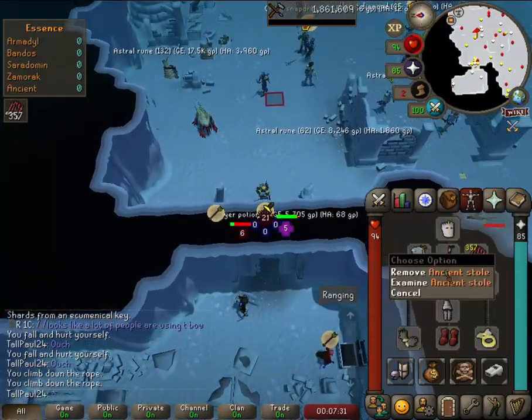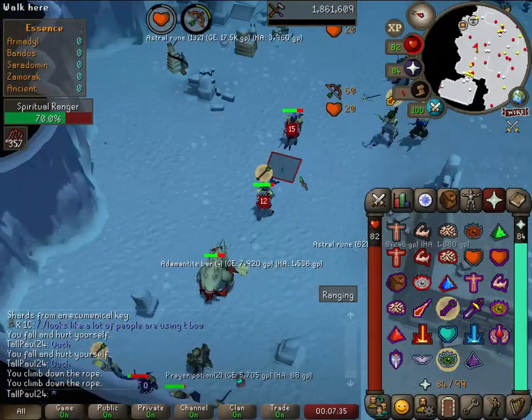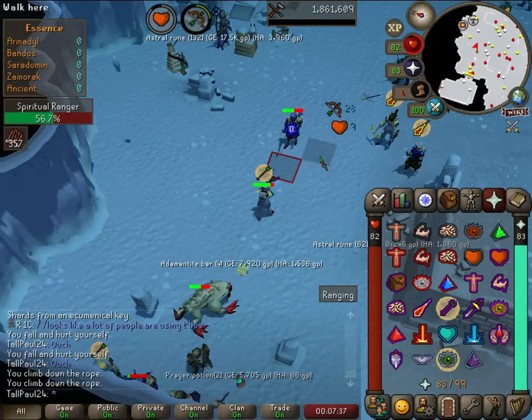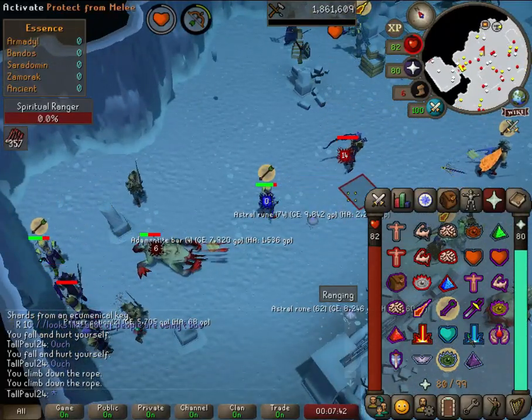Make sure you have your Ancient Stole equipped so you don't get the crap beat out of you. Let's attack the Rangers — the Spiritual Rangers. They're the best because they're super fast to kill; they just die super quickly.